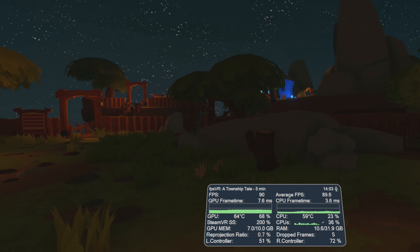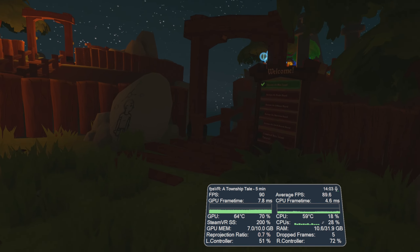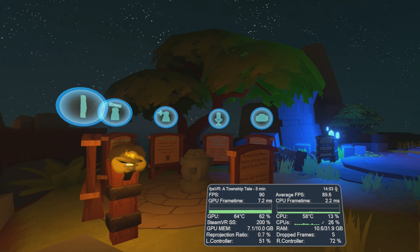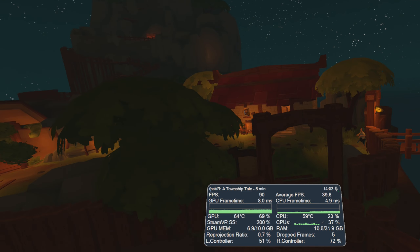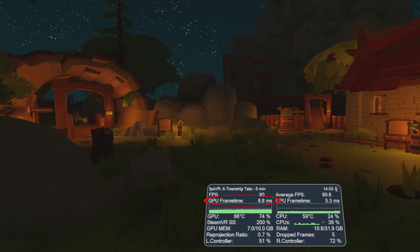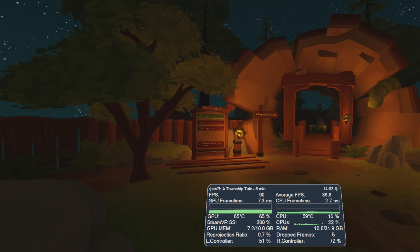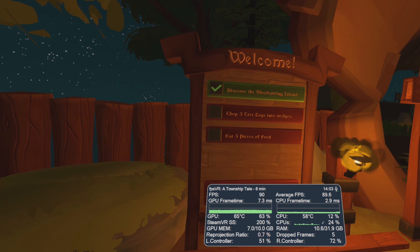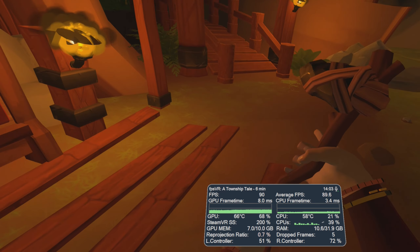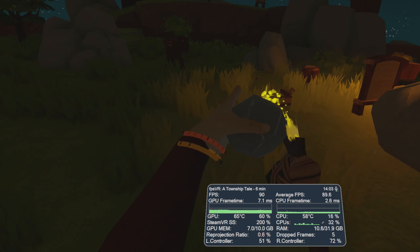After around 150% SteamVR Super Sampling you start to get diminishing returns — there wasn't a huge difference in clarity between 150% and 200%, though some people might prefer it. You can see the frame timings going up around 2 milliseconds at 200% versus 150%. If you prefer a much more solid and safe 90 FPS, stick to 150% SteamVR Super Sampling.